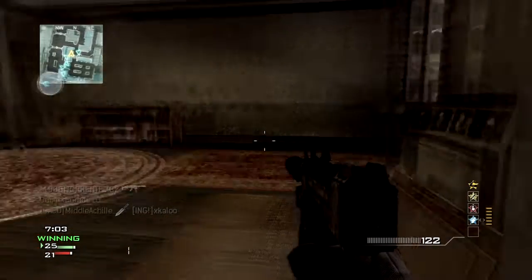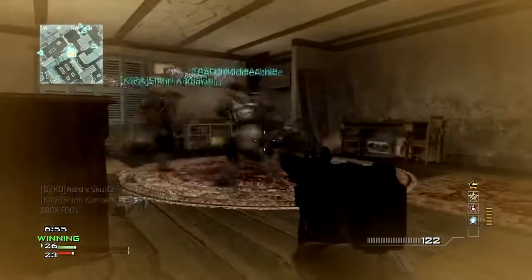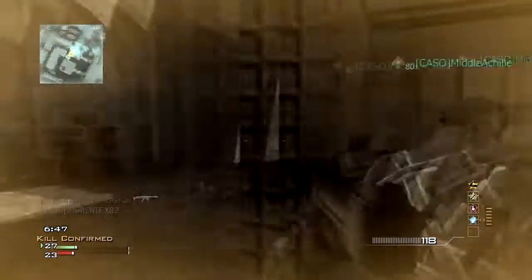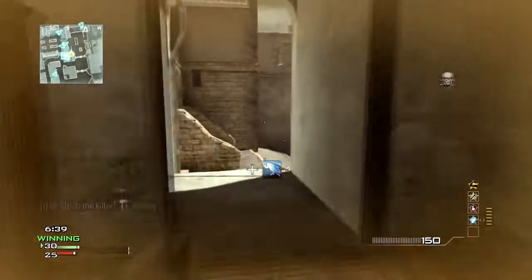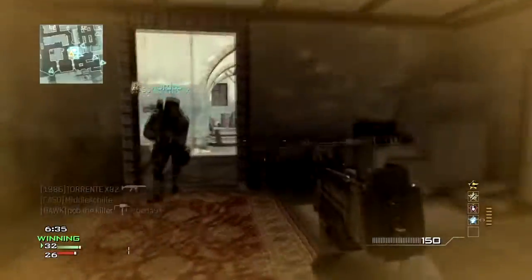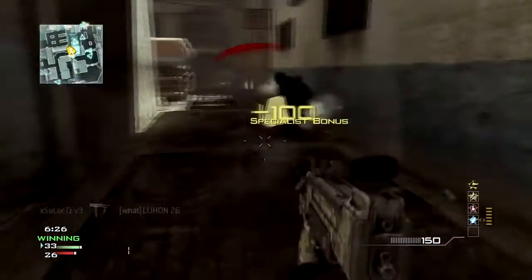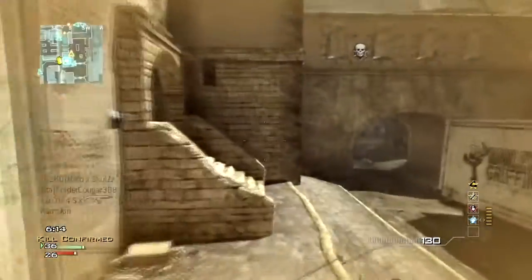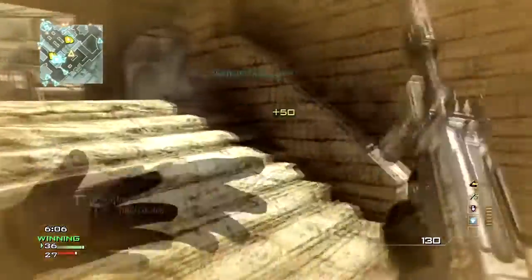Right here I'm camping in the bottom part of the building. My teammate — a great friend of mine — was running support the whole game, getting me ballistic vests and UAVs constantly. I picked up the ballistic vest and he waited until I finished, since you're vulnerable while equipping it. He was looking around and actually killed someone entering the building. The ballistic vest saved my life, and then he came back with another one.